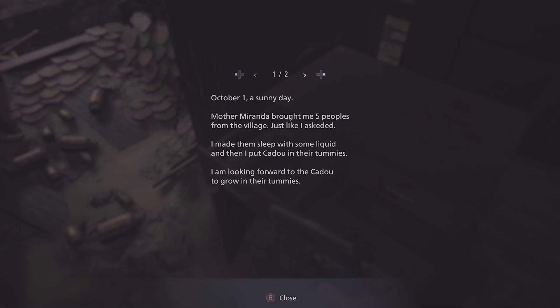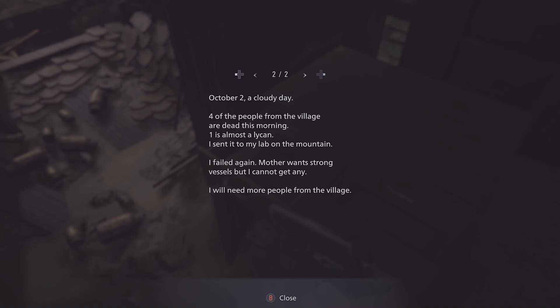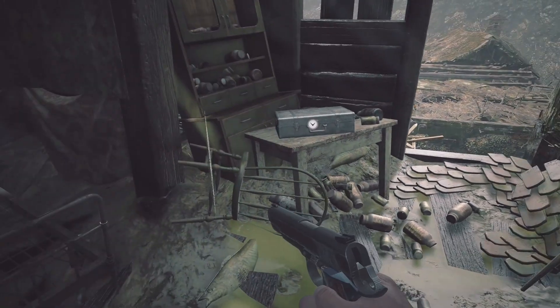October 1st, a sunny day. Mother Miranda brought me five people from the village just like I asked. Made them sleep with some liquid and then I put cadou in their tummies. I am looking forward to the cadou growing in their tummies — weird. October 2nd — four of the people from the village are dead this morning. One is almost a lake hand, I sent it to my lab on the mountain. I fell again, Mother wants strong vessels but I cannot get it. I will need more people from the village — basically capturing people from the village.